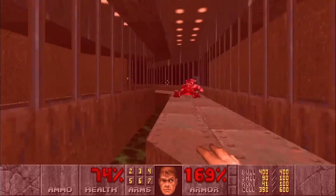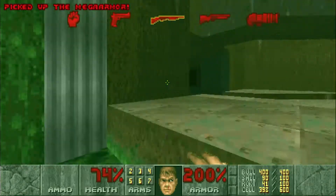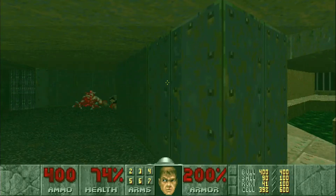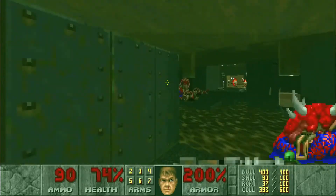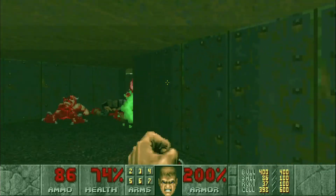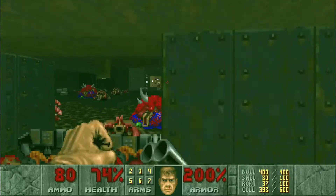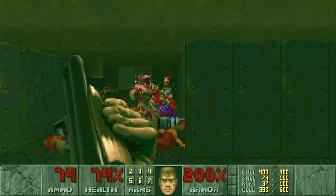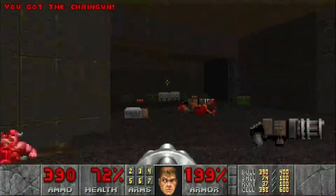Grab the radiation suit, make your way through, punch out the chain gunner, and hit the next switch to raise the floor back up. Hitting this switch is going to open up a wall with some barons and chain gunners. We've also opened up the back door by hitting both switches. Let's take everything out and grab some health.